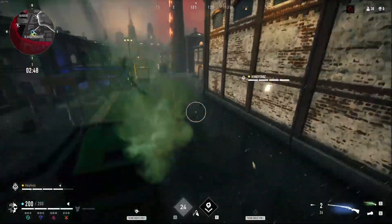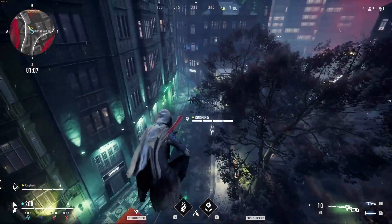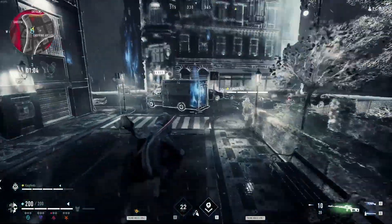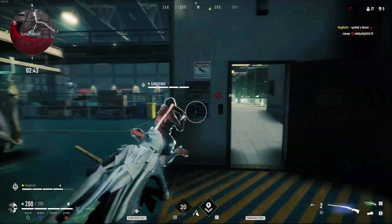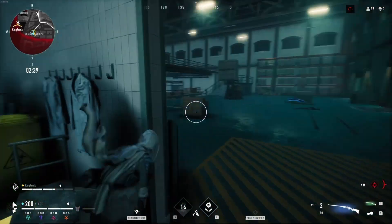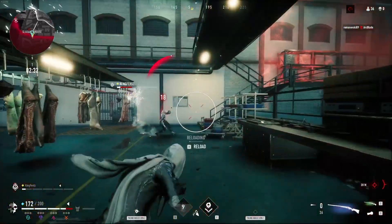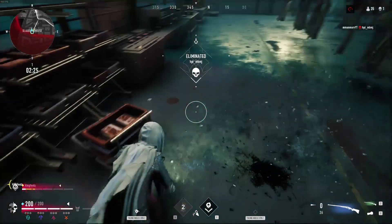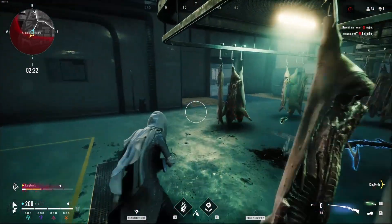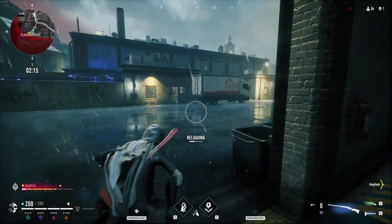Next, use your movement ability — your Q — for your class. For Bruja, use your jump. For Toreador, use your phase projection. For my favorite, Nosferatu, use your vanish, and at the end of that movement ability, slide — or use it to get onto a wall and wall jump or wall run from there, then slide. That momentum building goes a long way. Use your Q as much as you can — not only in fights but to get to fights and traverse the map. This game has one of the best movement styles in any game ever.